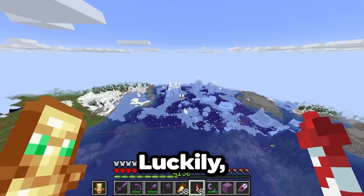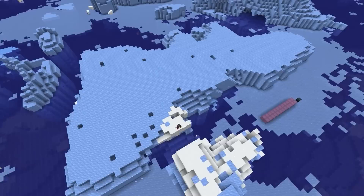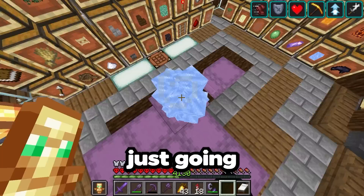So next, we're going to need to get a bunch of ice. Luckily, I have a bunch of glaciers near my base, so let's destroy a bunch of them. 30 minutes later, we got nine shulker boxes of packed ice. And now we're just going to craft this into blue ice, because it's about 15% faster than normal packed ice.